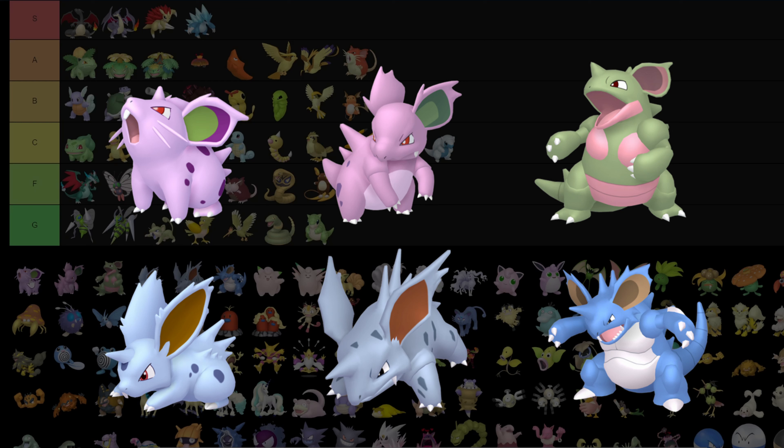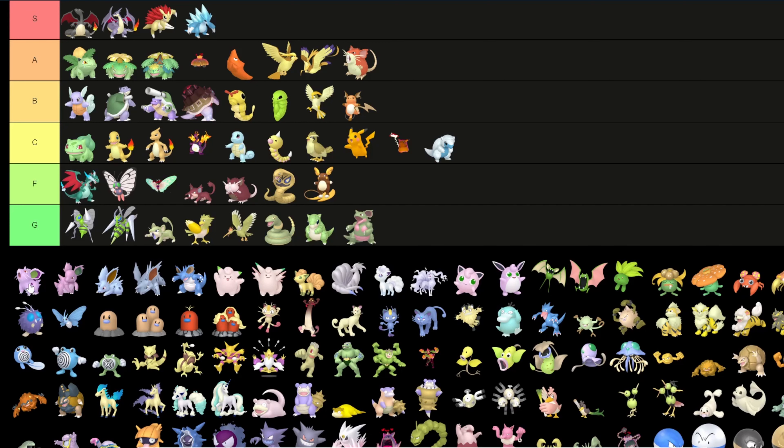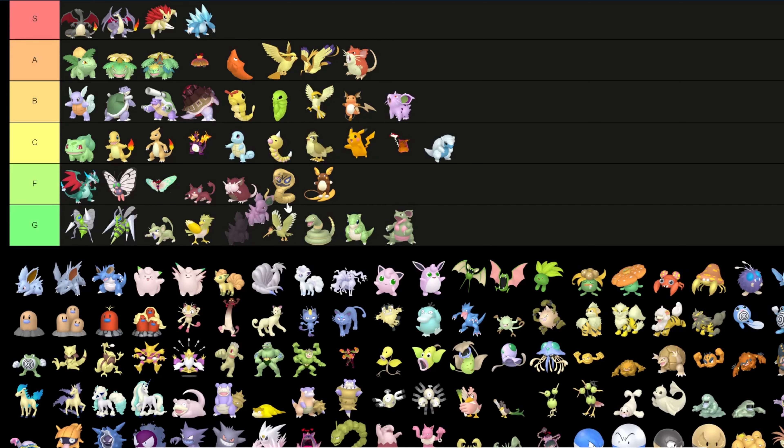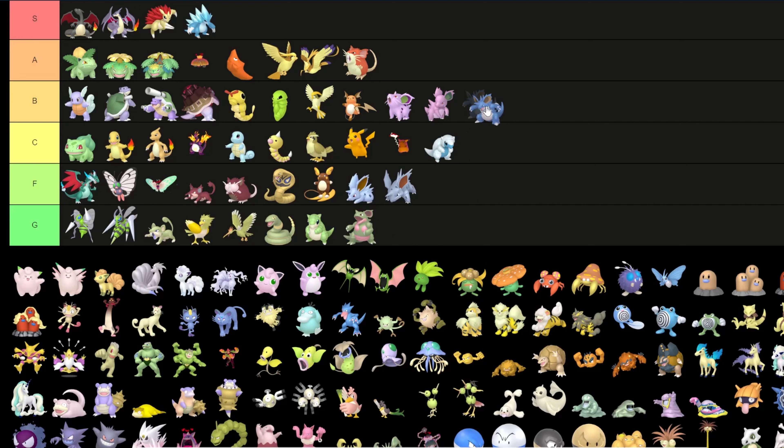The Nidoran line: Nidoqueen goes in green of course. I'll put Nidoran female and Nidorina in B because I do like the pink better than the blue. But that's reversed with Nidoran male and Nidorino — I'd like the pink more than the blue, so these two are F tier. Nidoking is pretty cool in blue — a darker blue — so I'll put it in B tier.